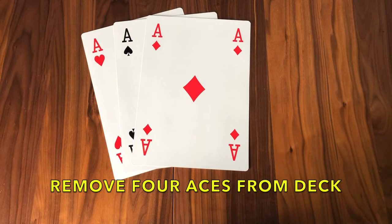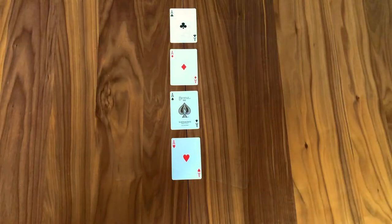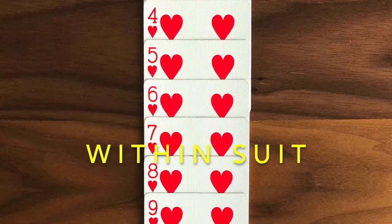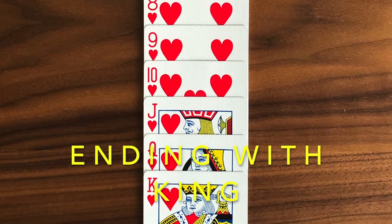Let's lay out our game. We start off by removing the four aces from the pack, and then arranging them as you see here in a column, forming our foundations. Your job is to build up on those foundations within that very suit, terminating with king, and do that four times.